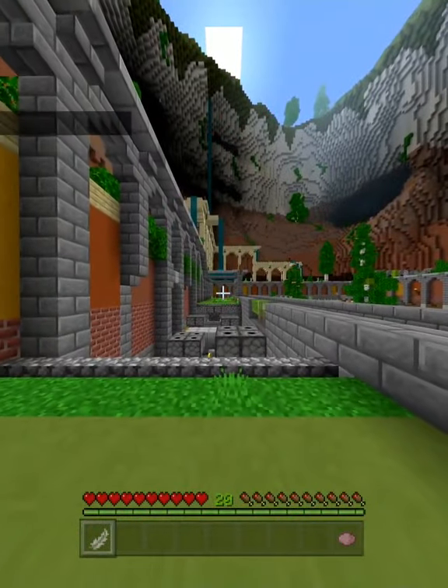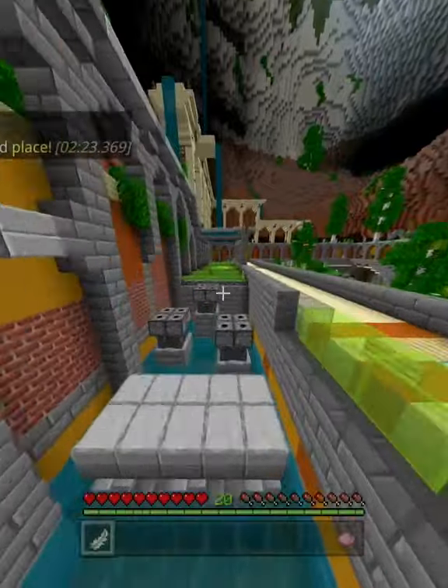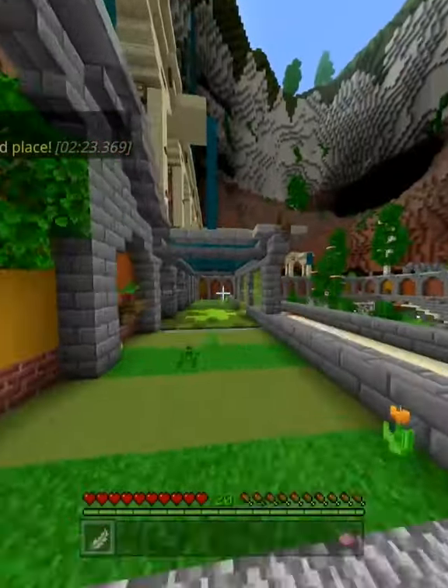If you can do a four-block jump, then you can skip one of these dispenser things on the dispenser parkour.